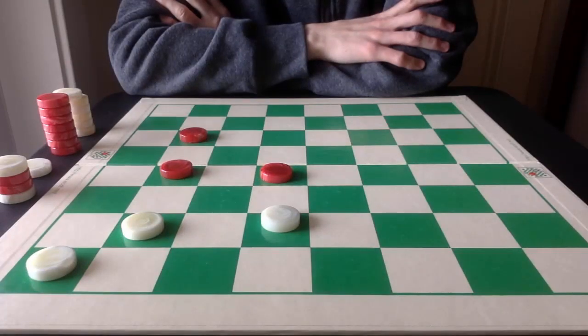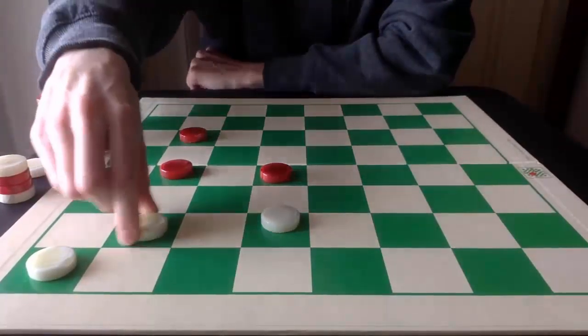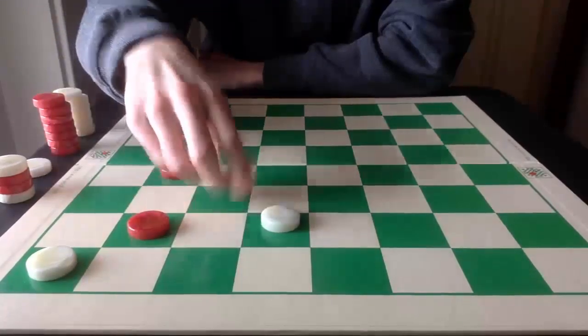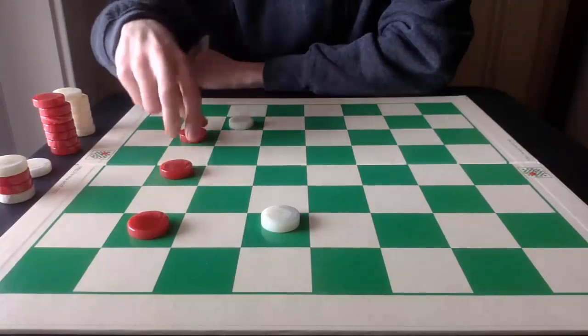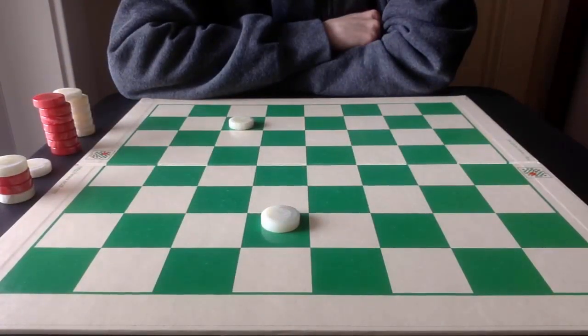As you play more and more, you'll begin to see a lot of these tactical themes in your games. Triple jumps are difficult to see, so don't be concerned if you can't see them right away. Viewing them as an expansion of double jumps will help, and so will practice. Here's one last one for good measure — White goes here, Red captures, and one, two, three for the triple jump. Thank you as always for watching.